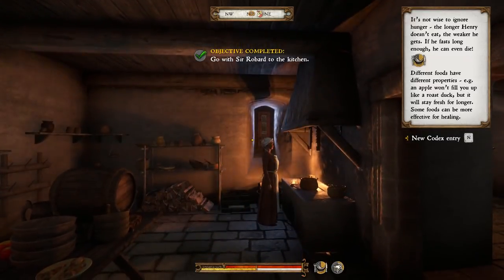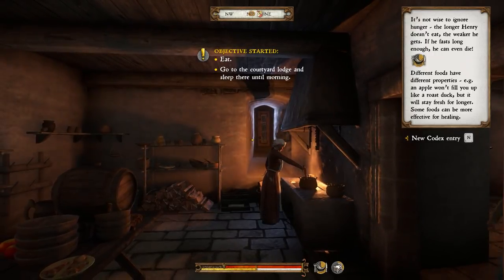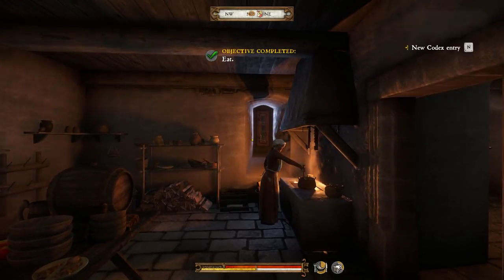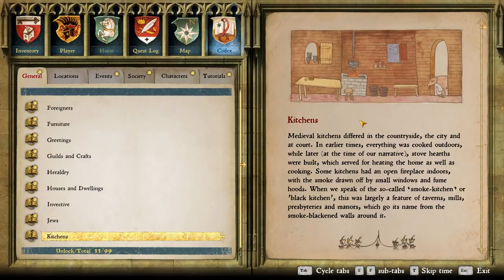So we went with Sir Robard to the kitchen. It's not wise to ignore hunger — the longer Henry doesn't eat, the weaker he gets. If he fasts long enough, he can even die. Different foods have different properties — for example, an apple won't fill you up like roast duck, but it will stay fresh for longer. We learned about kitchens. Medieval kitchens differed in the countryside, the city, and a court. In earlier times everything was cooked outdoors, while later at the time of our narrative, stove hearths were built which served for heating the home as well as cooking. Some kitchens had an open fireplace indoors, with the smoke drawn off by small windows and fume hoods — the so-called smoke kitchen, or black kitchen.